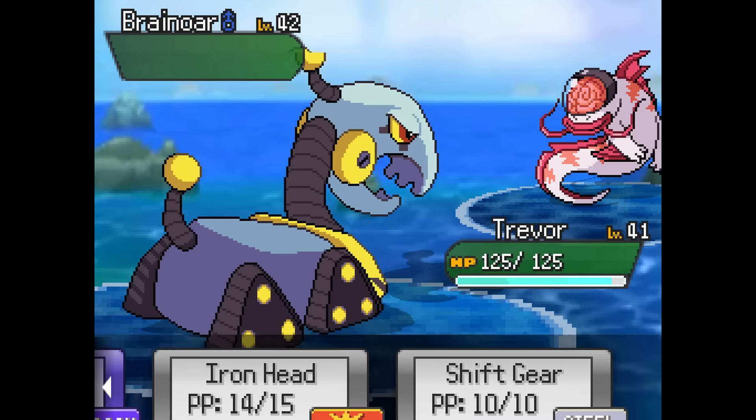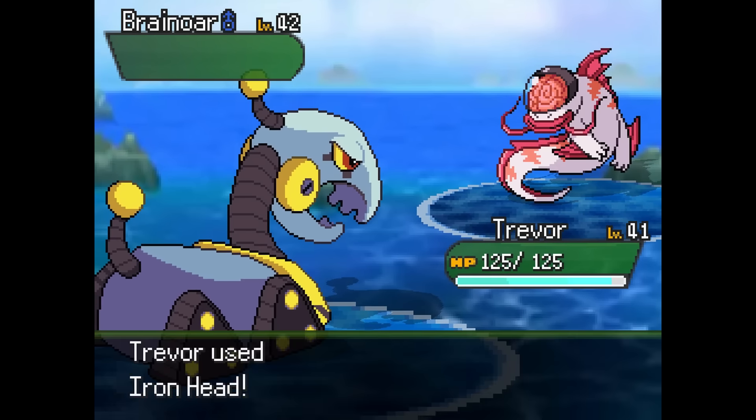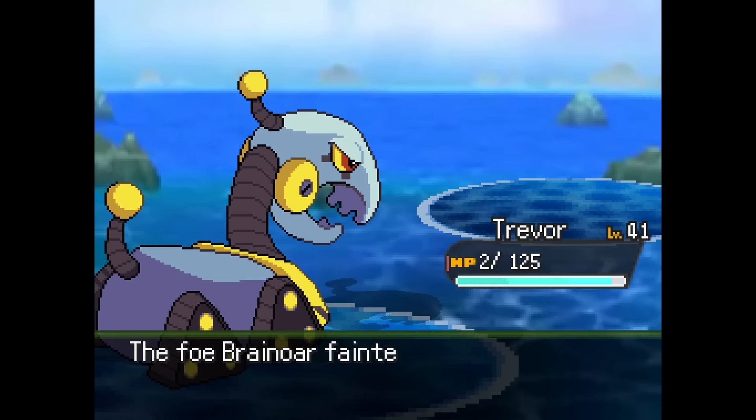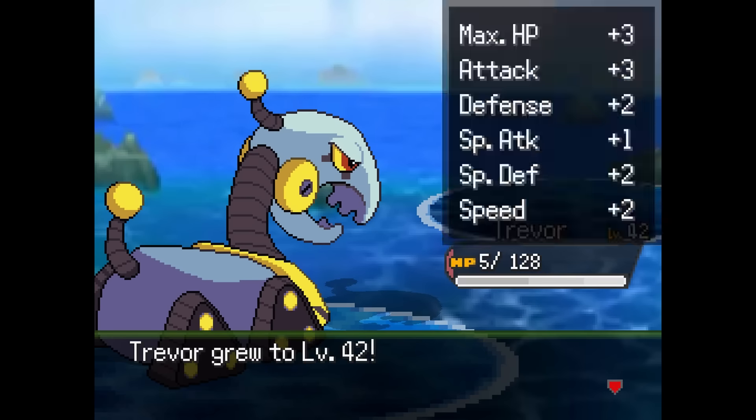We've got this Brain Ore right here. I guess we're going to use Iron Head. Is Iron Head even good against Water? No, it's not — whoops, my bad. Okay, we're going to use Dragon Claw. This guy has Psychic — he doesn't learn that until level 45. Maybe via TM. My Dexter doesn't have Psychic yet, though mine's only level 41. Dragon Claw does a bit more, probably still not enough to take him out. I was dumb and used Iron Head, and Trevor might not actually be able to beat this guy. Let's go for one more Dragon Claw — maybe we'll get a critical. He goes for Psychic. We live with 2 HP! So I can still attack because Trevor is super fast and Brain Ore is pretty slow. Third Dragon Claw — take this guy down. If I'd used Dragon Claw from the start instead of Iron Head, we would've killed him a turn sooner. But oh well, we still made it.